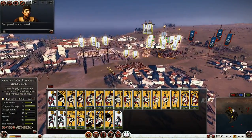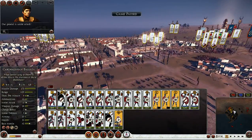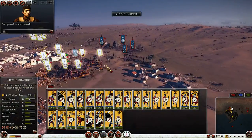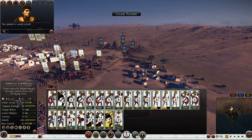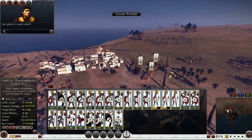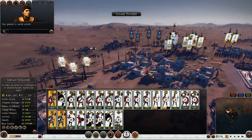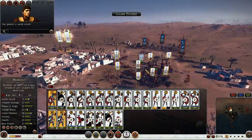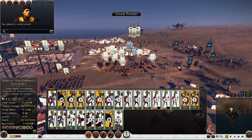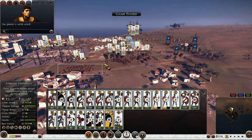Cavalry — actually, all of you halt all your moves. Elephants, give chase. Halt — return back to your normal positions. Elephants, do not give chase.